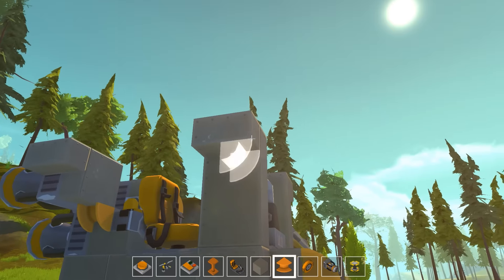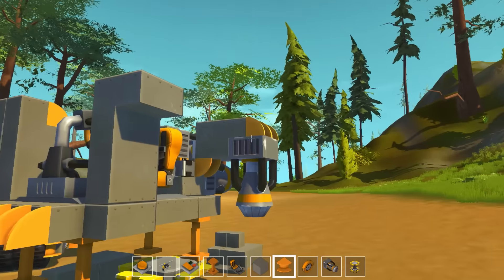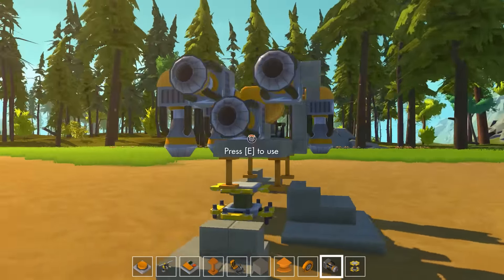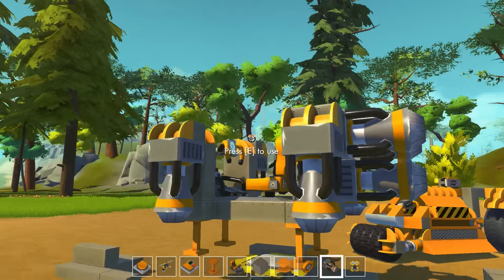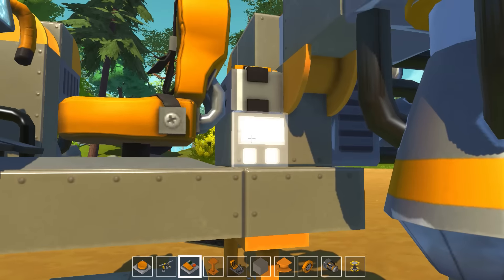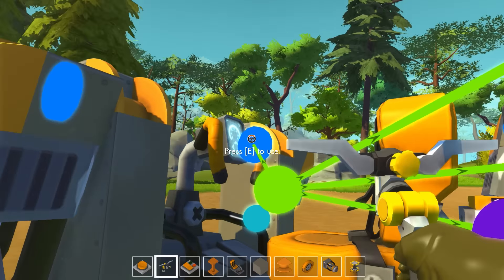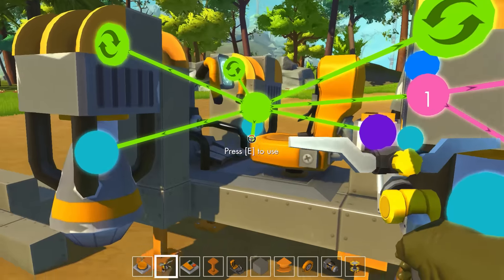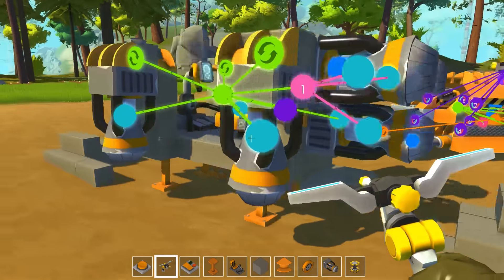One, two, and an engine. Perfect. And one, two, and an engine — looking rather cool, I reckon. Not too bad. One, two, engine. Will that be enough to take off? That is the question. I'm thinking about how to attach these. So steering to that one, steering to that one. I think if I attach them to the engines I will actually turn them on, which is good news. Let's find out.